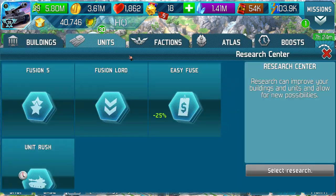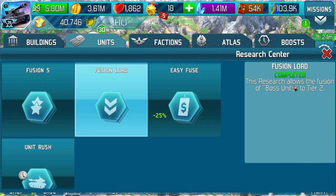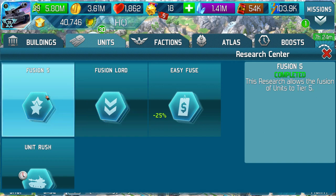Now over in the Research Center, when you're level 32 and above, you've got an unlock that says boss units to tier 2. Before you even consider that, make sure you've got fusion 5 done.